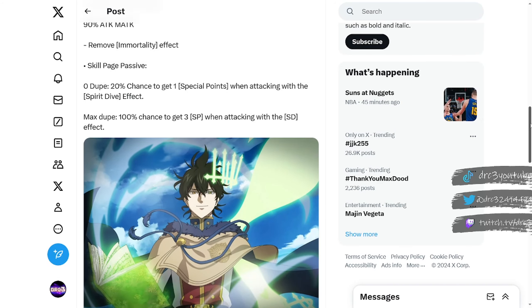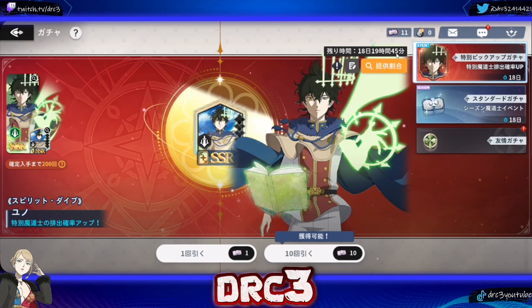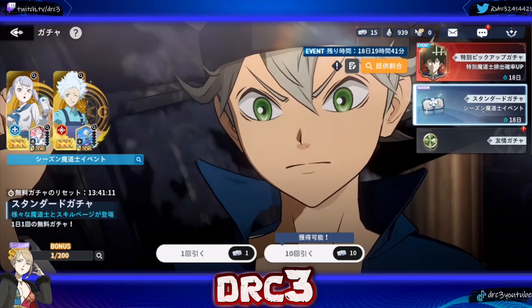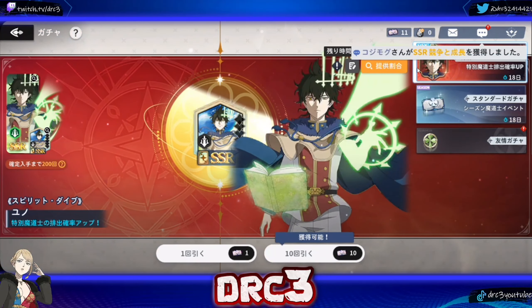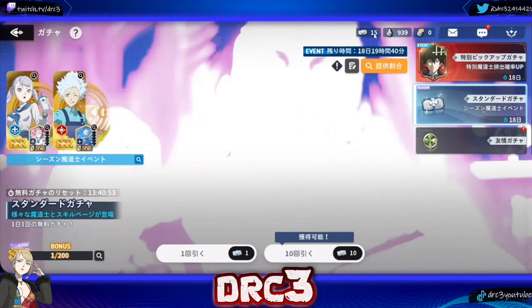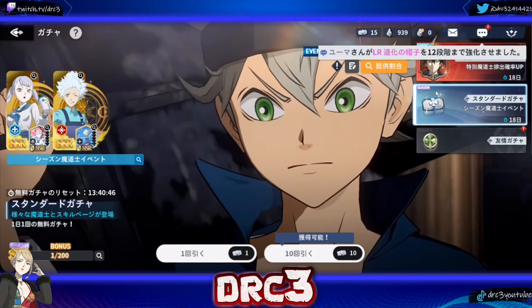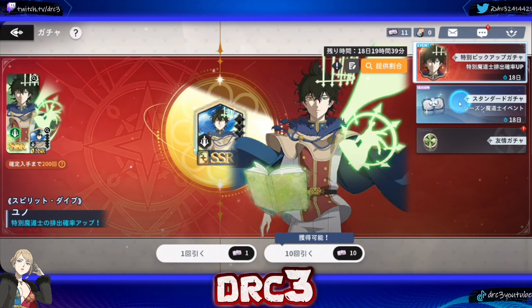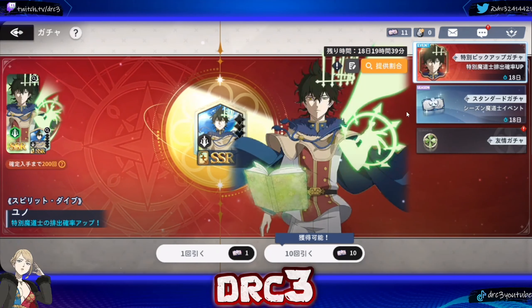Spirit Dive Yuno looks absolutely insane. These are special tickets that you have to spend specifically on Spirit Dive Yuno's banner, which is why I only have 11 of them. It costs 1,200 black crystals to buy these special tickets. Keep in mind these tickets may eventually come to global, so it's not always a good idea to immediately convert your black crystals into silver tickets — you might end up with tickets you can't use on these banners. Keep your black crystals until you actually need to summon on a specific banner.